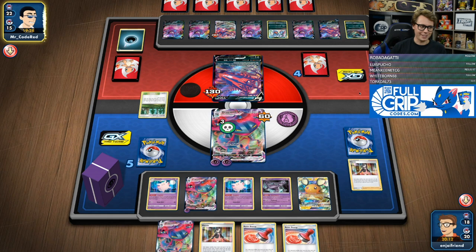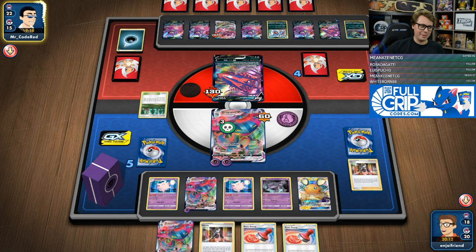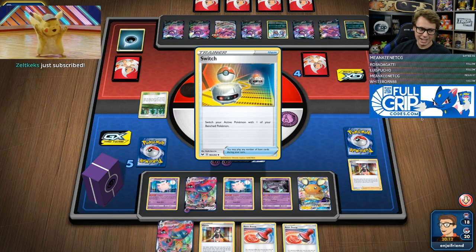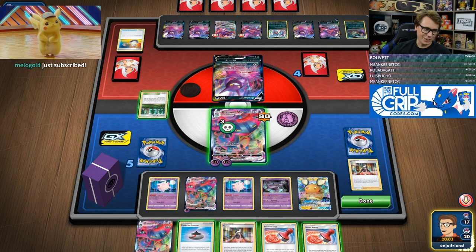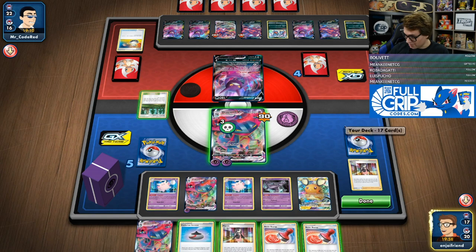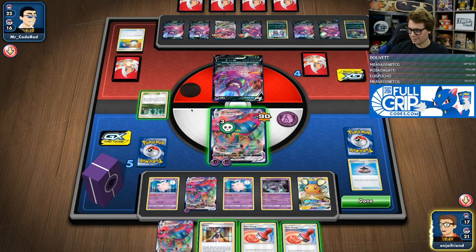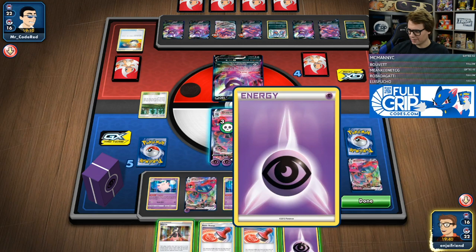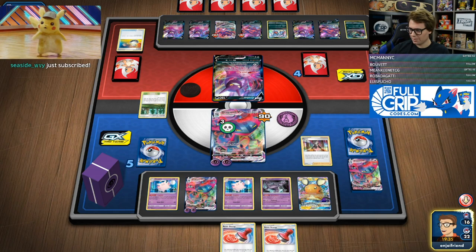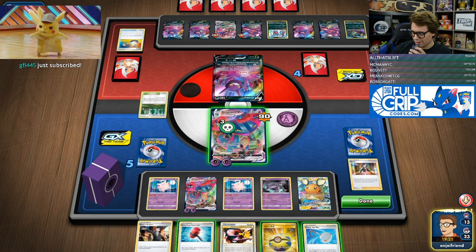Now I've got boss on this side, boss on that side. We're going to Max Phantom and put our damage counters onto the Eternatus VMAX, and then I should just be able to win the game with a Max Phantom. This thing's got 10 HP left. We're feeling like we're in a pretty good spot — we've been able to completely keep all of the energy off of the Eternatus VMAX.